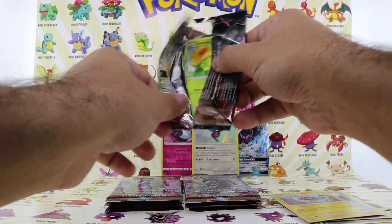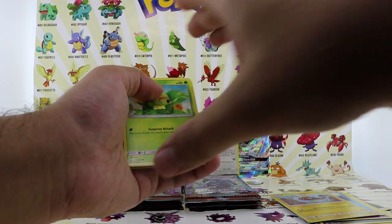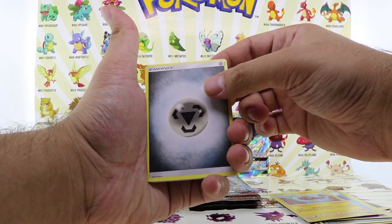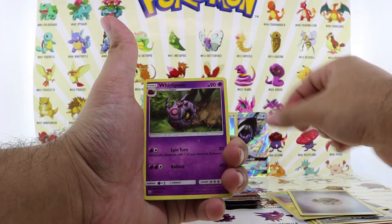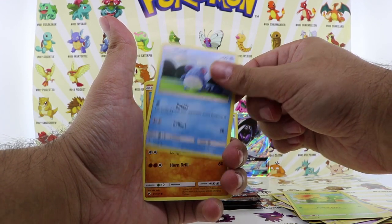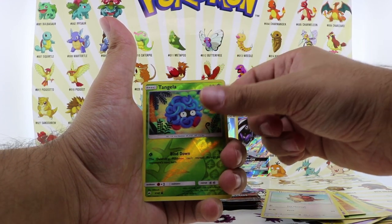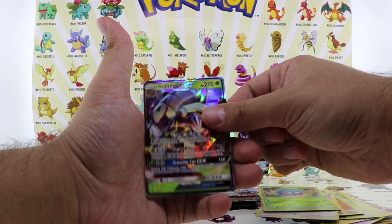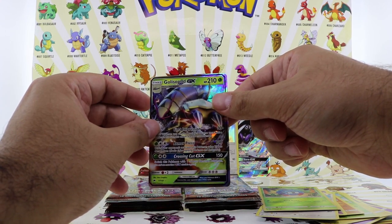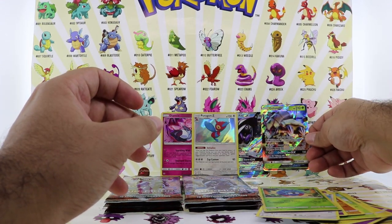Not bad — we opened up three rare cards in a row. Code card. We got an energy card, Whirlipede, Caterpie, Meryl, Rhyhorn, Sanygast, Hoodoom, a reverse holo Tangela, and a Golisopod GX full art. Wow, second GX card in a row! What an opening — not bad guys, what do you think? Hopefully we pull out a Charizard — that would be amazing.